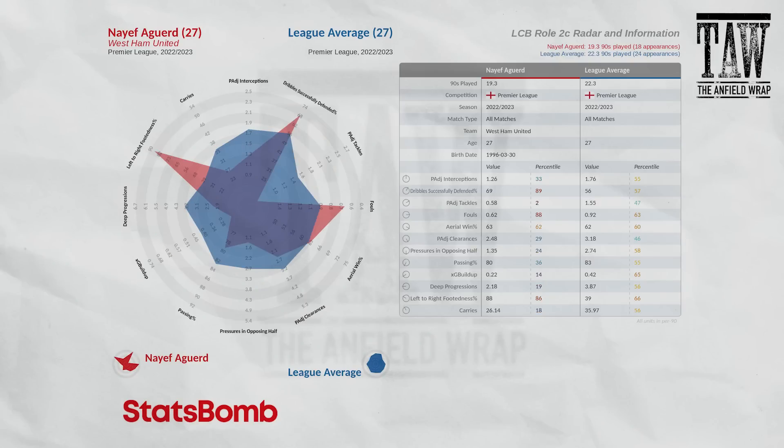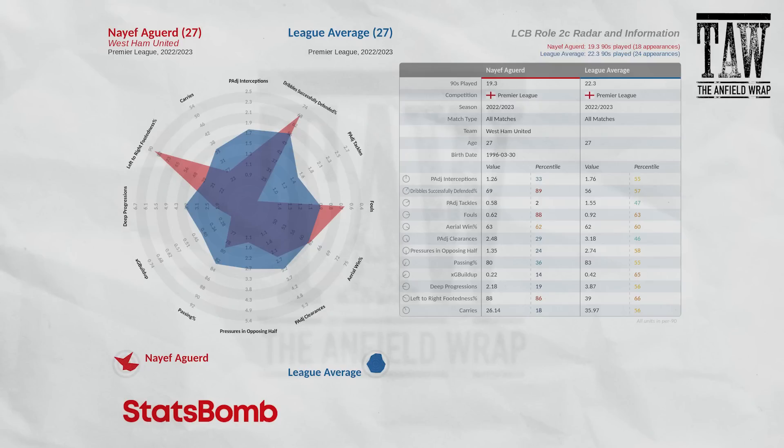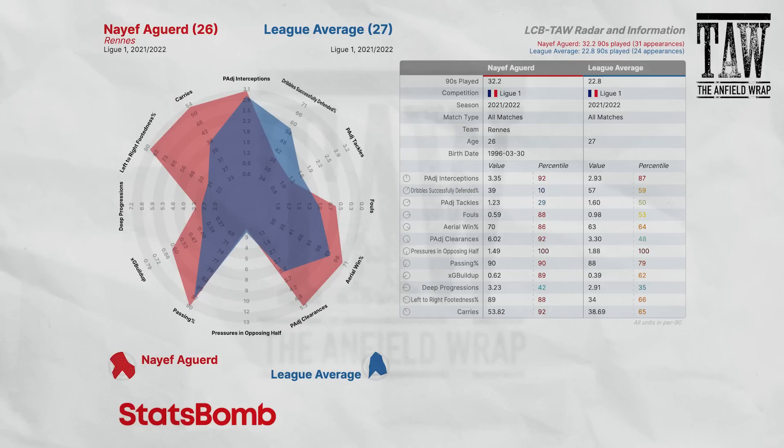Zouma from West Ham is used as an example of a player Liverpool can't buy. West Ham play a certain type of football, so he doesn't get dribbled past often. He's left-footed and doesn't give many fouls away, but apart from that, it's a really passive underperformance. Looking at him the season before at Lyon, he's actually poorer on dribble successfully defended but really strong on other attributes. When discussing Decordé in a midfield sense, whilst he played a certain way for Palace, he'd done other things at his previous club — context of the team matters.